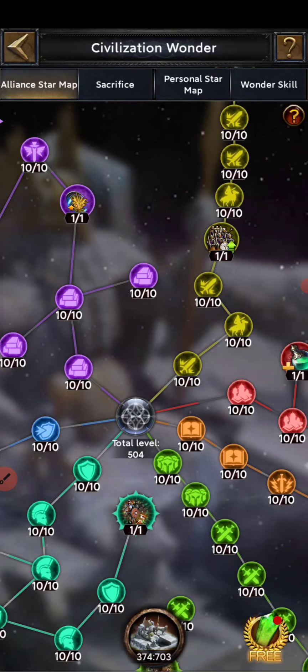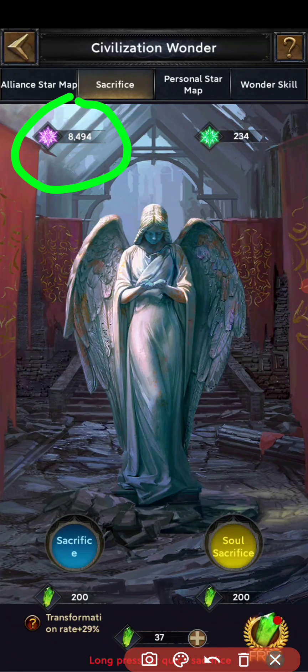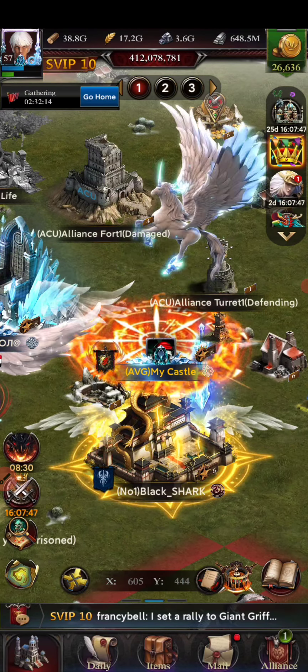Every day, collect wonder stones from the wonder treasure and then go to the sacrifice section to sacrifice them. If you are lacking star souls to activate skills, go for soul sacrifice. If you are not lacking star souls, use the regular sacrifice section — this lets you put more points in the wonder map. Currently I have 8,400 points, but if I reach 13,500 I can put one more point. Keep gathering and sacrificing to increase your points.